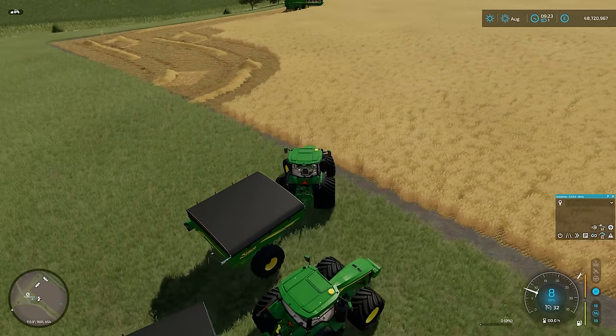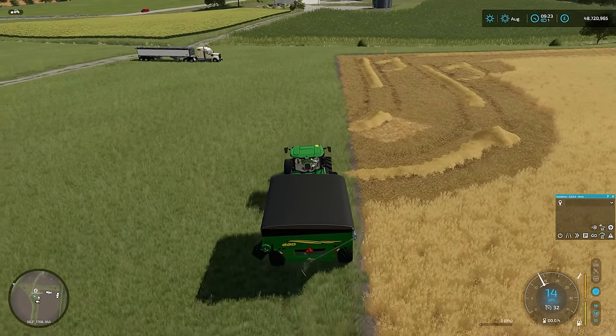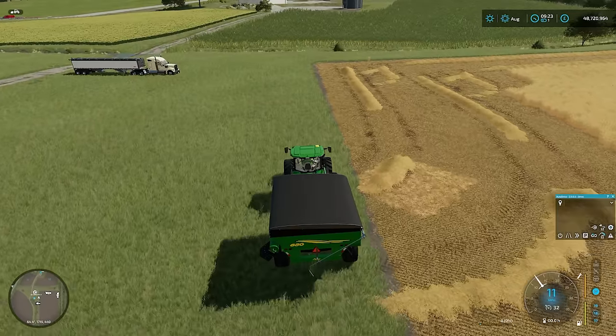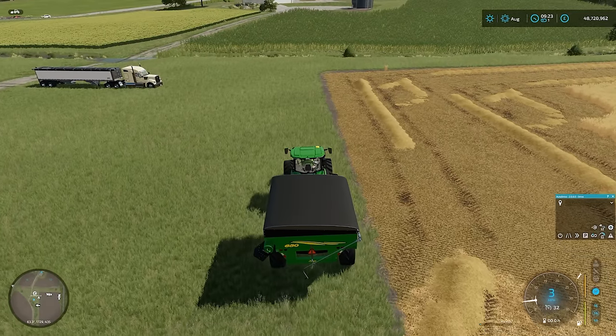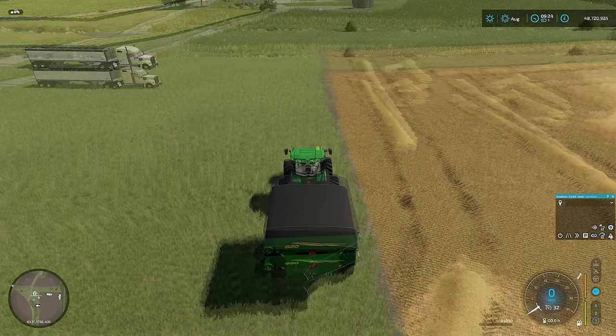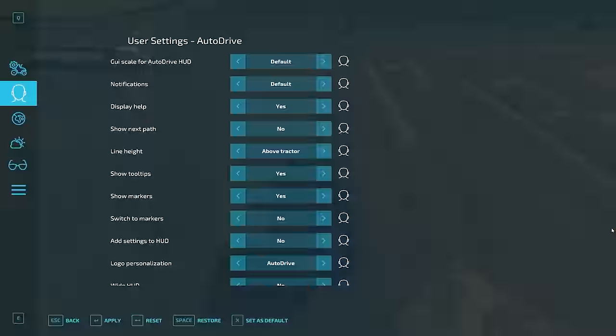Over to our tractors here, let's set up a little loop for these. I'm going to do a very simple little loop. Let's turn on edit mode. Now, before you start, what you don't want to do is connect to this course - you can see the red line going to that course. We don't want that to happen, so let's just go into settings and double-check.